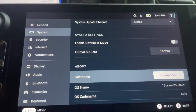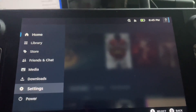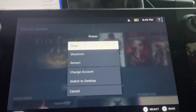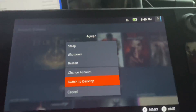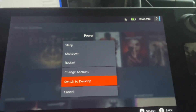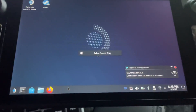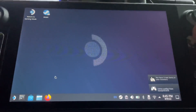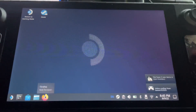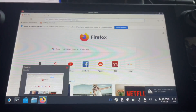Once your SD card is formatted, we need to head over to desktop mode. Press the button, go down to Power, and select Switch to Desktop Mode — or you can hold the power button and look for that option. We also need to head over to Firefox or Google if you have it installed already. Wait for it to load up properly.